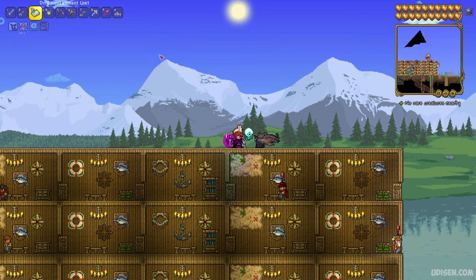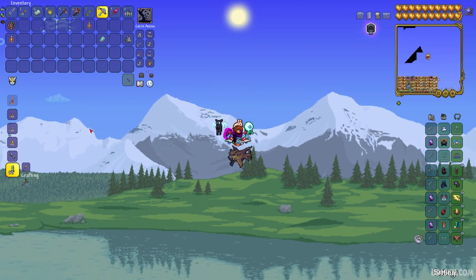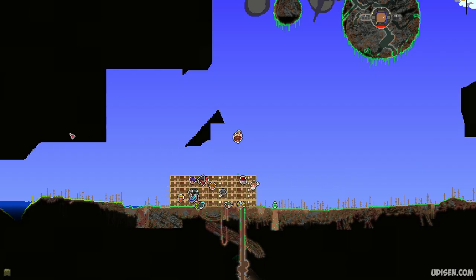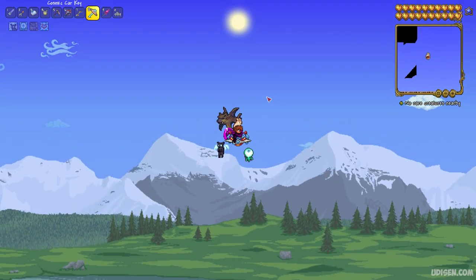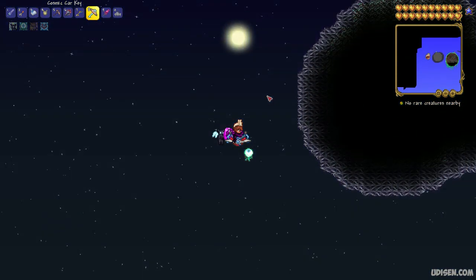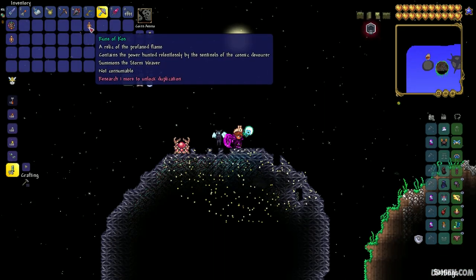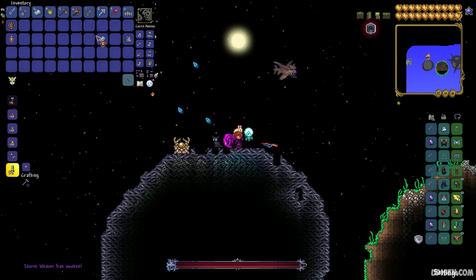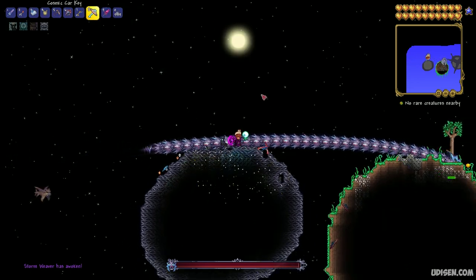Now prepare your flying mount and go up. Here's the deal: under the surface we have the sky layer, and above the sky layer we have the space layer. Go as high as you can before you reach space. Once you're in space, use your Rune of Kos — press left mouse button in the air and you summon the new boss: Stormweaver, another worm boss.